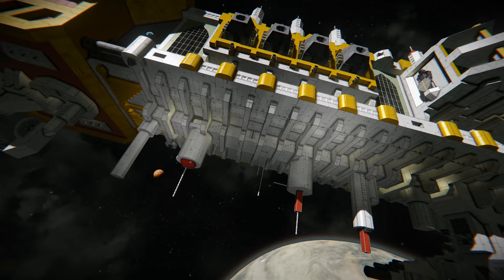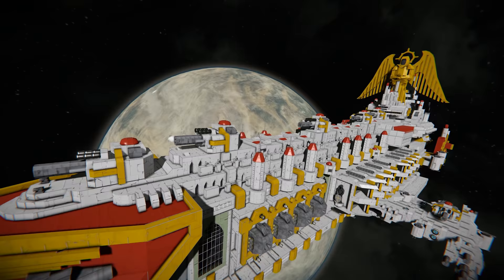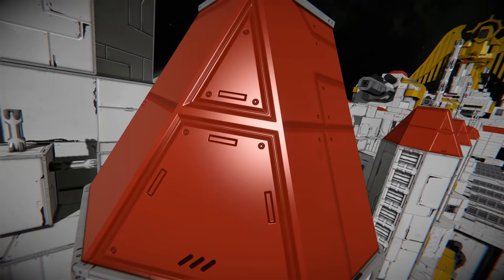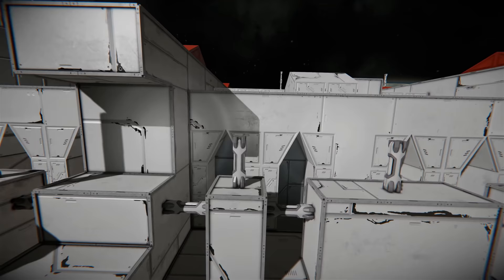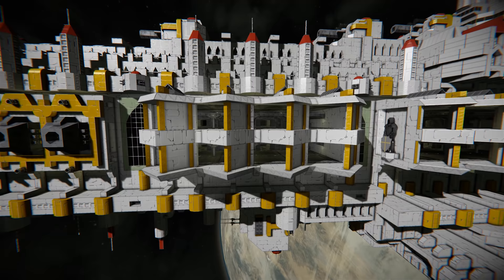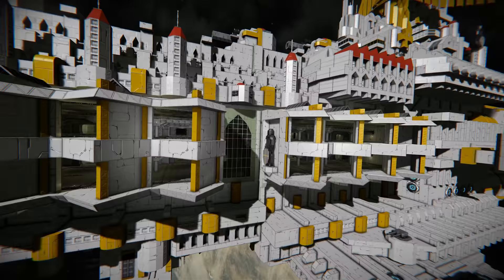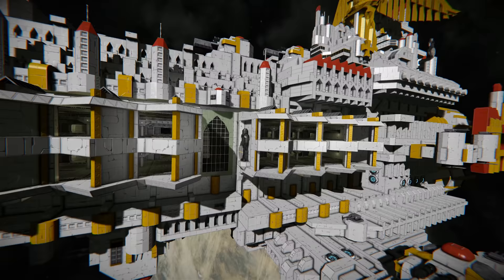The ribbing on this ship really pops from a distance. You can see how it's creating shadow and contrast, and it stops it from looking completely square — because this is quite a boxy ship. They've also broken up some of the shape using pillar blocks and a few smaller light cathedral windows. As we work our way further down the ship, we've got more cannon batteries.